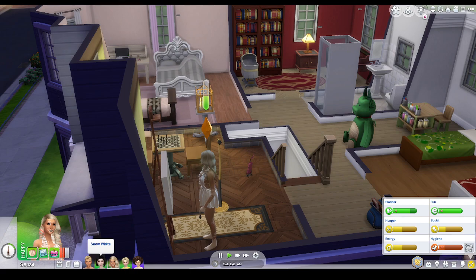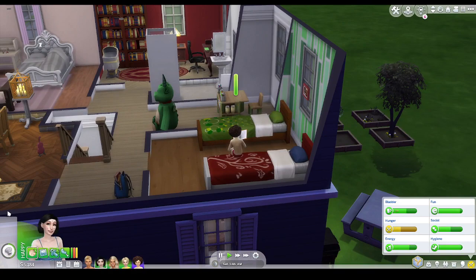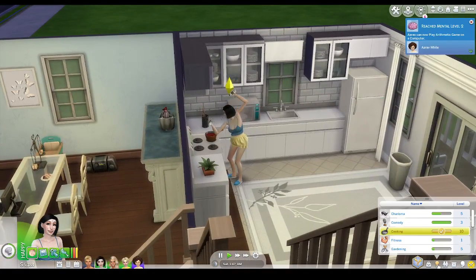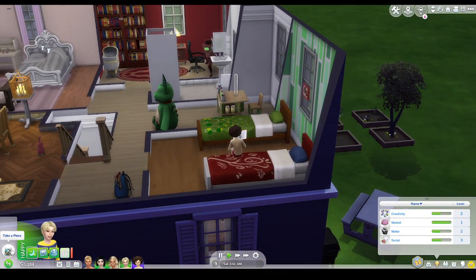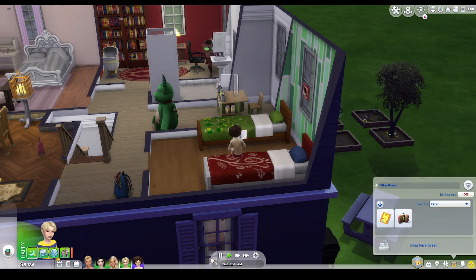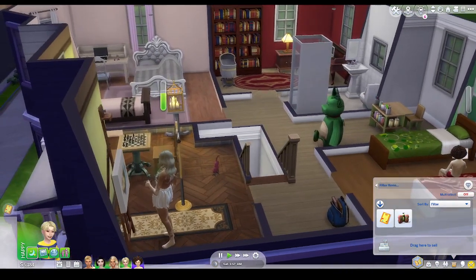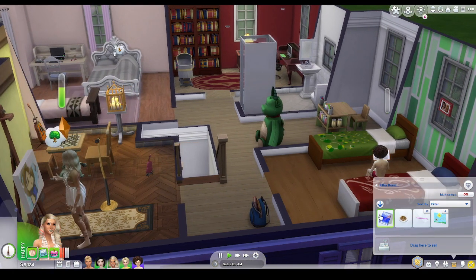Another really cool thing is that Snow has mastered her level in cooking, which is really cool — I love that for her. I'm getting her to do her homework, and you are taking a piece of cake. But another thing you need to do, Sunny, is do homework, please. Thank you. Four for four. I'm getting her to resume her painting, and then after that I'm going to get her to do her homework.